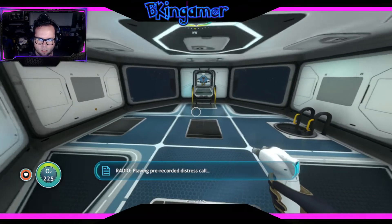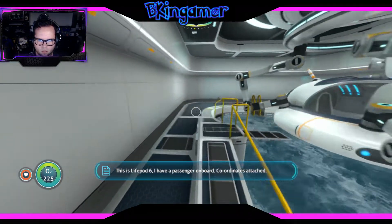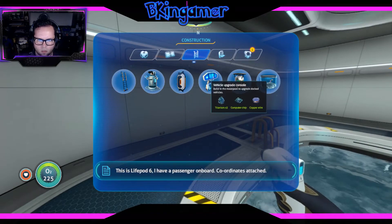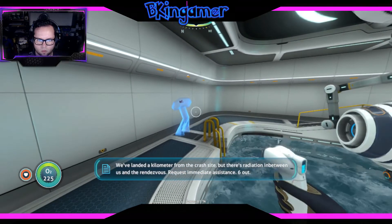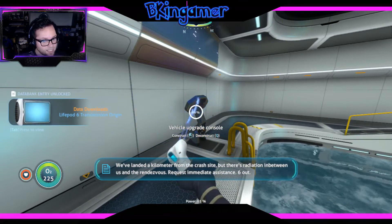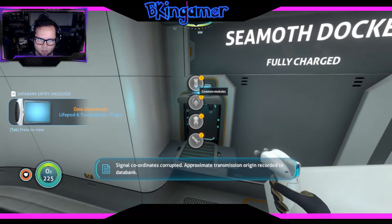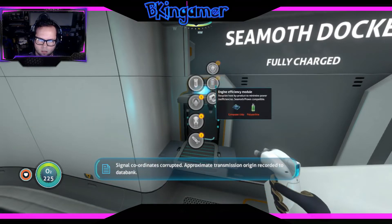Pre-recorded distress call: 'This is life pod six. I have a passenger on board. Coordinates attached. We've landed a kilometer from the crash site but there's radiation in between us and the rendezvous. Request immediate assistance. Six out.' Signal coordinates corrupted. Approximate transmission origin recorded.